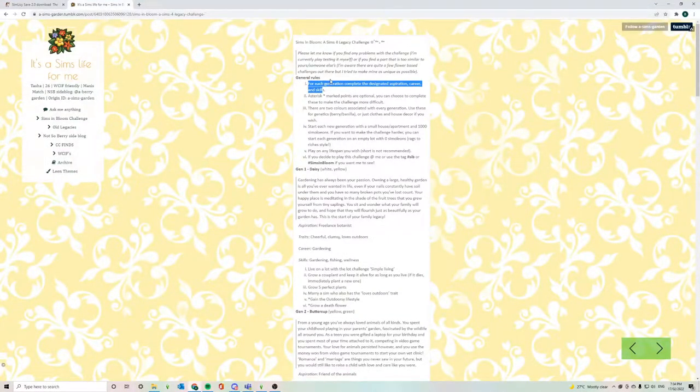I'll just quickly pop over and show you guys the rules. For each generation we need to complete the designated aspiration, career, and skill. Anything with an asterisk next to it is optional. There are colors associated with every generation — for Daisy it's white and yellow — and it gives you free reign of how you want to go about this, whether you want your sim's clothes or your house to be yellow and white inspired.